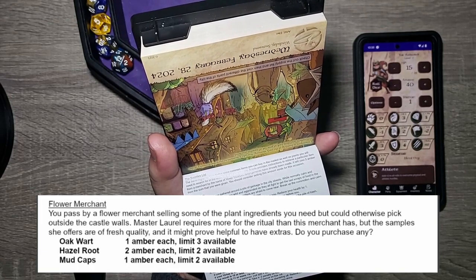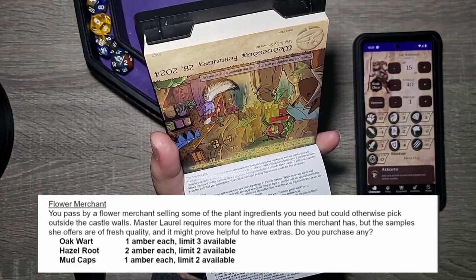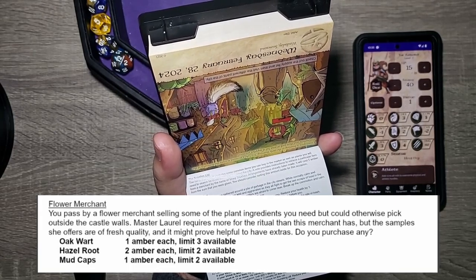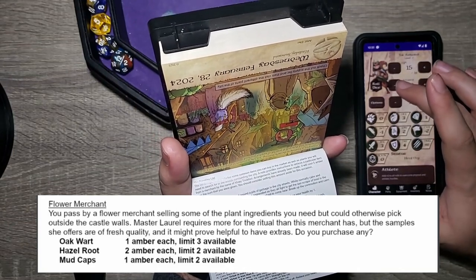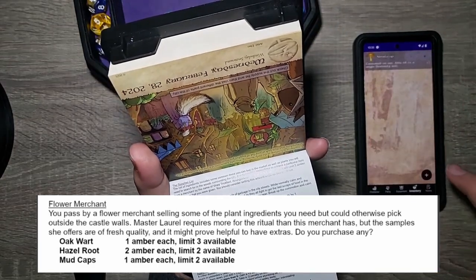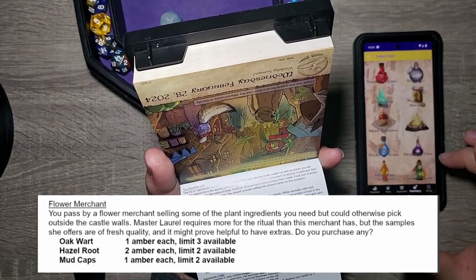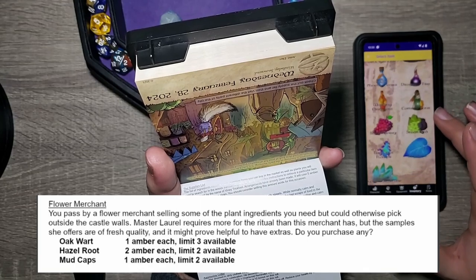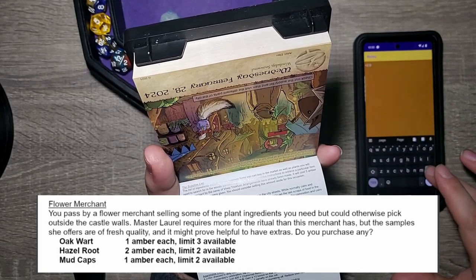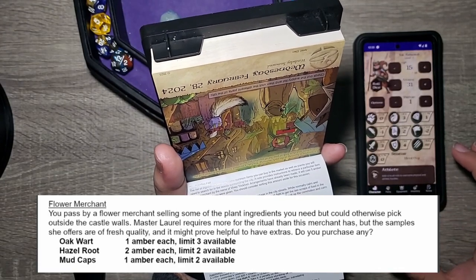The cost would be three, seven, nine amber total. He gave us 15 — leaving five aside for Viney Trickfoot, that leaves us with one extra. We'll buy them out — nine amber spent. As for whether these are physical items or if I need to write them down: oakwort, hazel root, mudcaps — I'll write them down later. Let's finish the page.